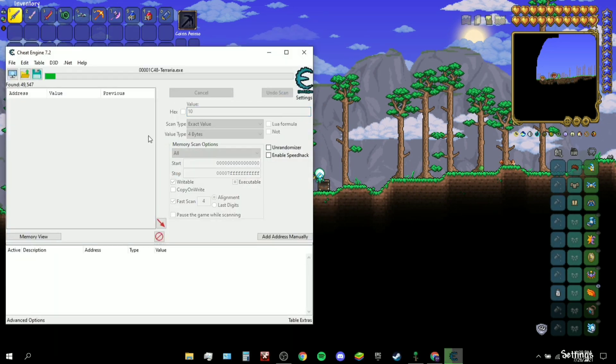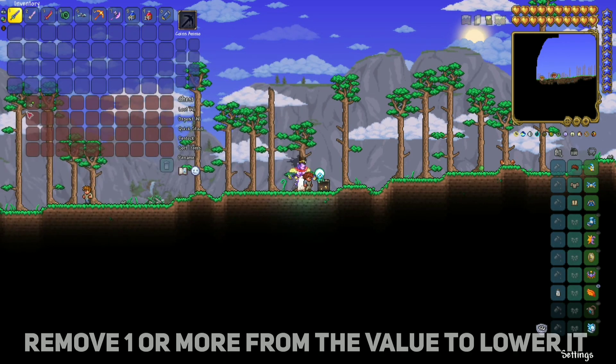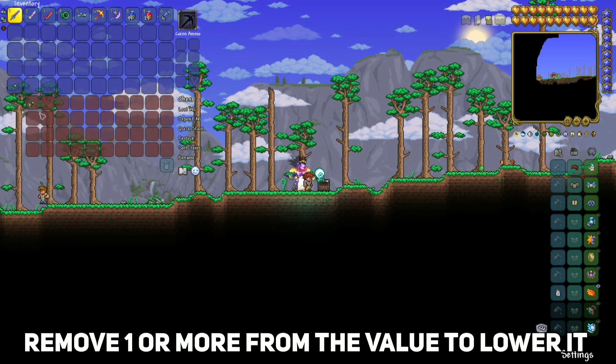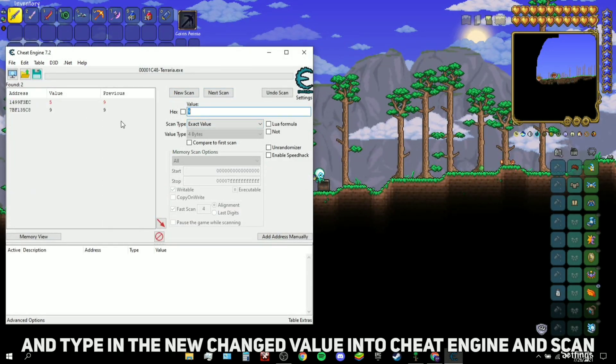Enter 10 and click First Scan. This gives you a bunch of different values in the game that are currently 10 — one of them corresponds to my bullets. Go back into the game and take one bullet, bringing the count to 9. Then back in Cheat Engine, enter 9 and click Next Scan.